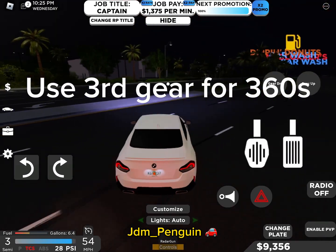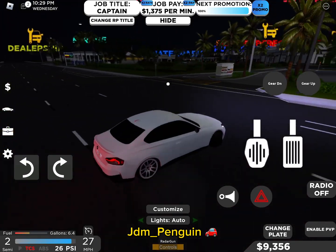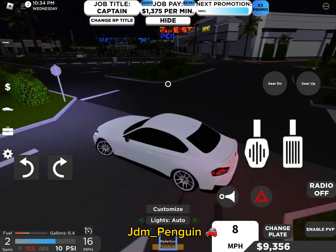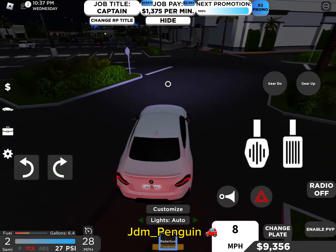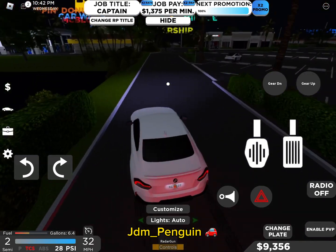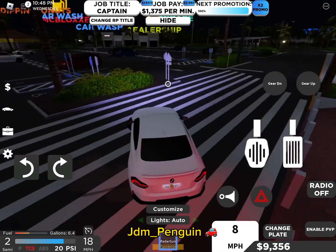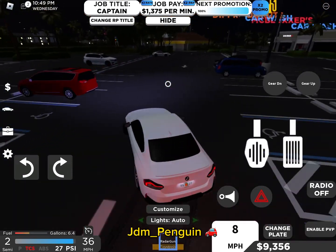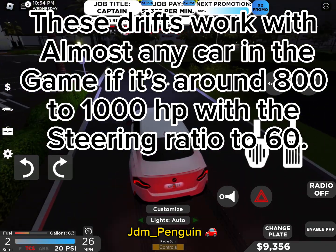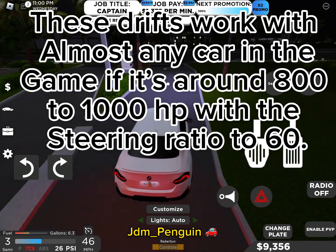Use 3rd gear for 360s. These drifts work with almost any car in the game if it's around 800 to 1000 horsepower with the steering ratio set to 60.